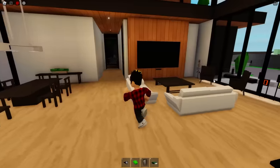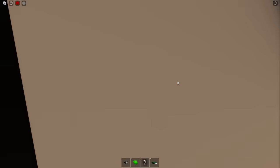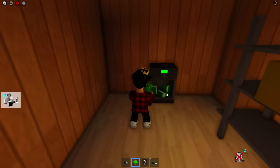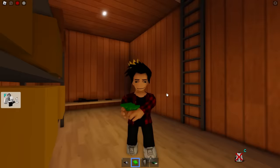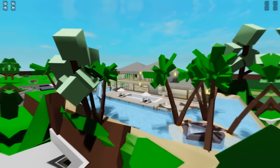Our next contestant is this lovely place — look at how pretty it looks. You have to jump up here for the safe and you'll drop into a secret room where you'll find it right here. Pretty easy — but to be honest I already knew where it was. Oh, they have guns here — let's get out of here.